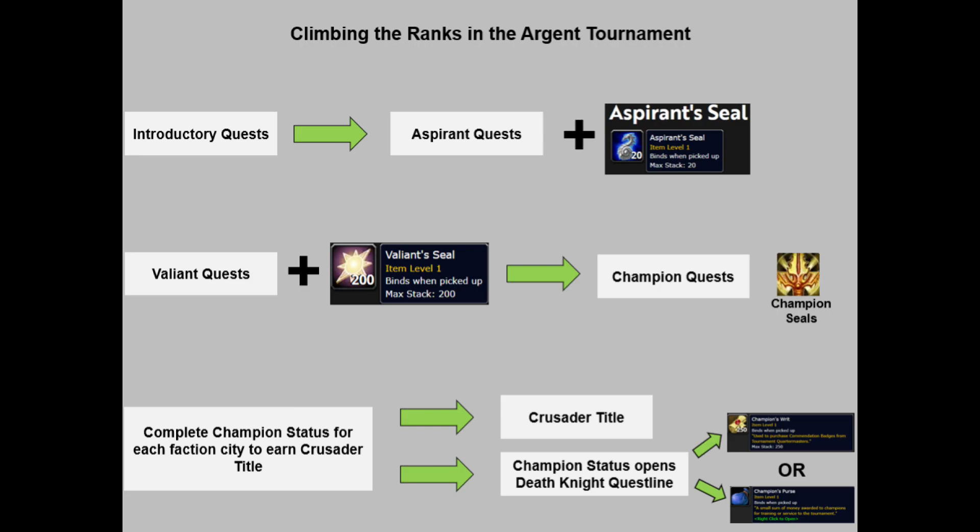Here are just some of the mounts you can get — for a full list of mounts, pets, and tabards please visit the link in the description. Some of the mounts include an Argent Crusader mount which can only be purchased by a Paladin. The Stormwind faction has an Argent Warhorse, Darnassus has a Nightsaber, Ironforge has a Mechanostrider and Ram. Multiple factions have their version of the Hippogryph, and you can also get an Argent Squire.